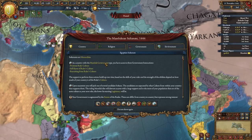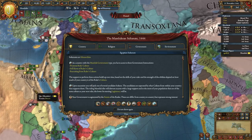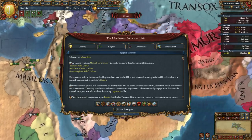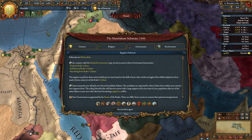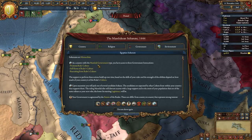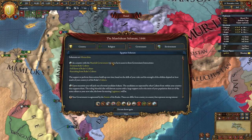However, if the Mamluks get eliminated from the game, another country of certain government culture types that controls, I think it's Cairo, can then have a decision button to click to gain the Mamluk government type instead. So the Mamluk government is kind of interesting because you get these extra government interactions. It's also kind of odd because you don't have an heir. Instead, when your sultan dies, you get to pick from one of several candidate sultans.